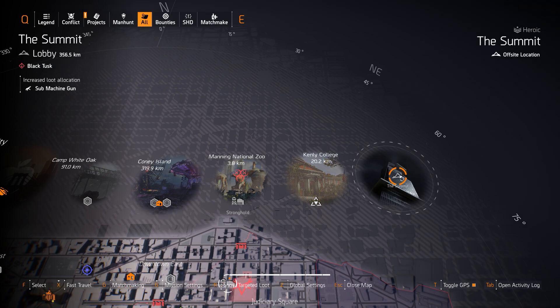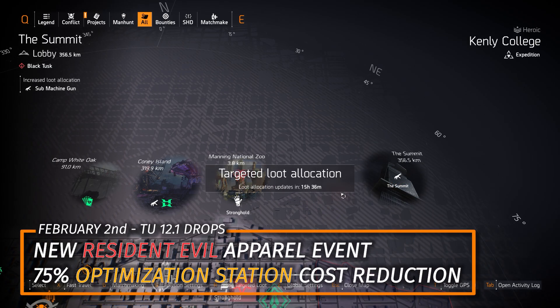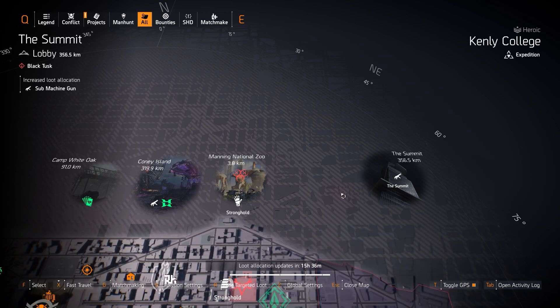The Summit lets you pick your own targeted loot. Remember, tomorrow Title Update 12.1 comes out with the new Resident Evil apparel event, and also the optimization station costs are dropping by 75%, which is huge. Otherwise, let's go check out the west and east sides now.